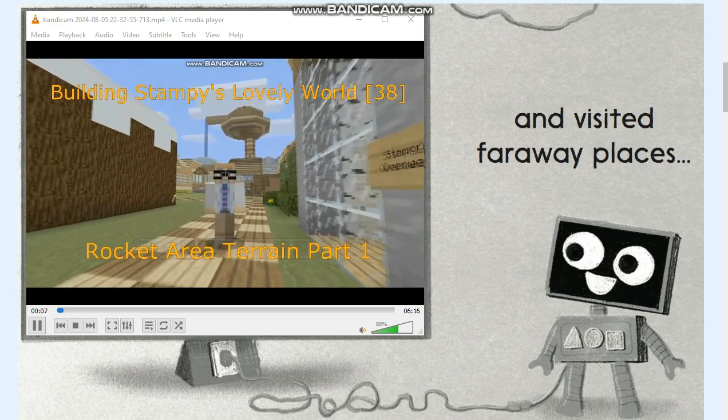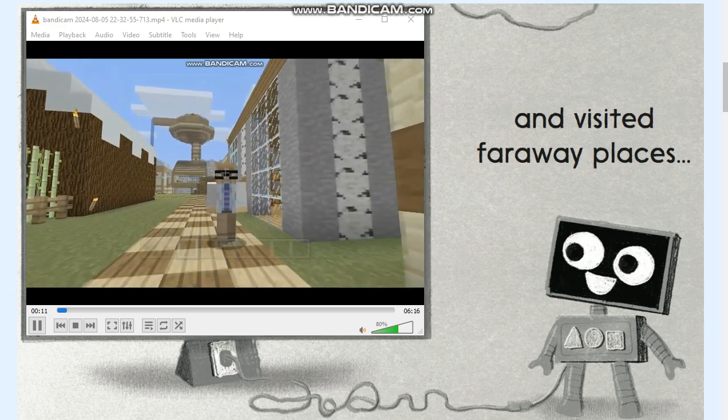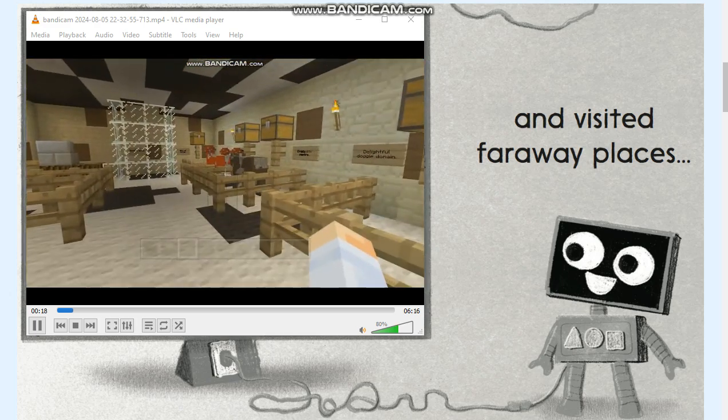Hi, this is Darman and welcome to another Minecraft Let's Play video. In this video series I'm showing you how to build Stampy's lovely world. In the last video we built the Pick-a-Pet pet shop, and there it is — it looks awesome. Inside we haven't really done anything different since the last video ended.